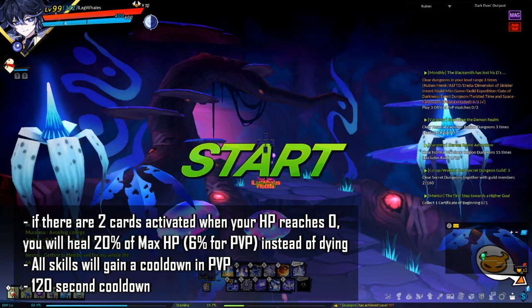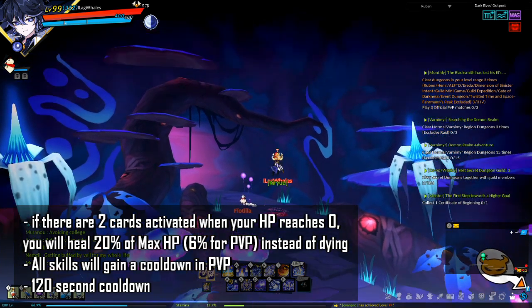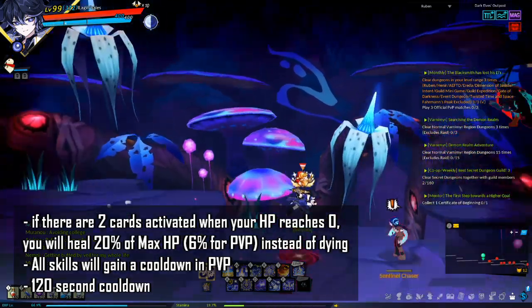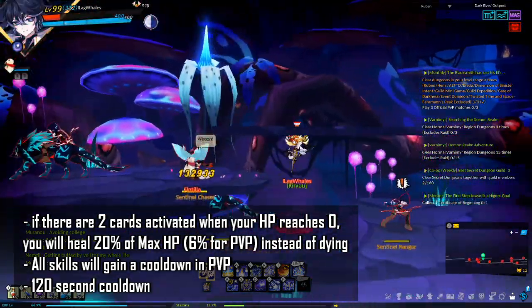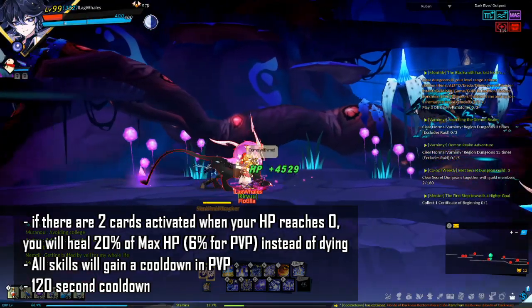In addition, as long as there are 2 cards activated when your HP reaches 0, you will heal 20% of max HP (6% for PvP) instead of dying. All skills will gain a cooldown in PvP, and there is a 120-second cooldown on this passive.